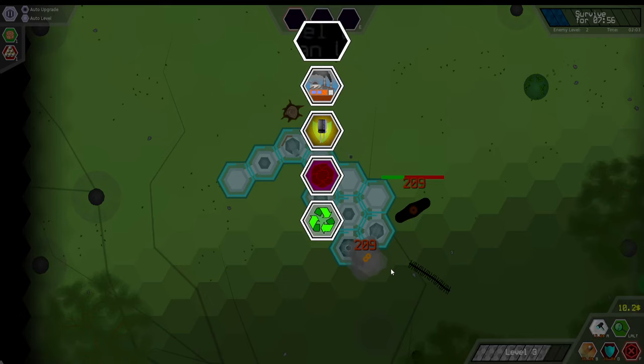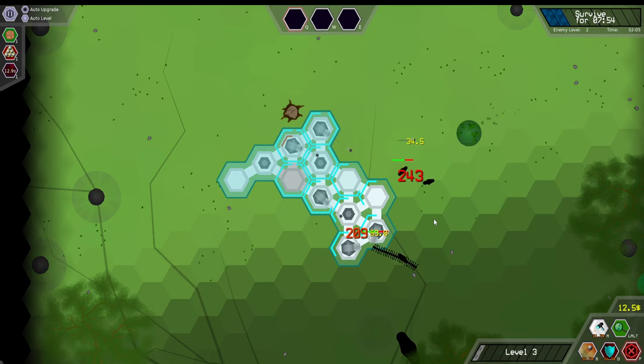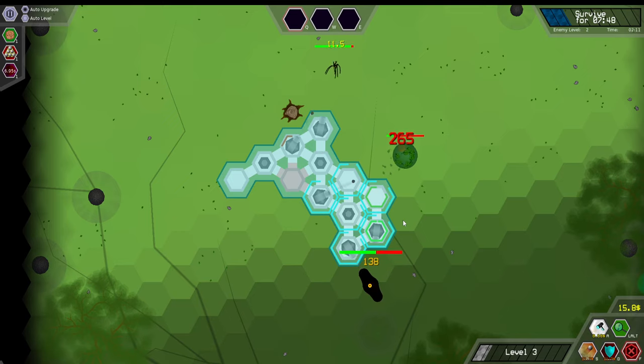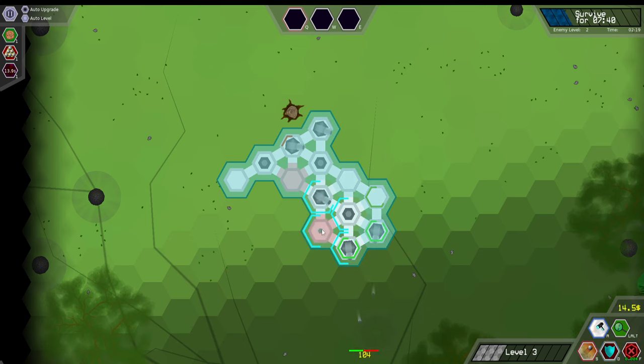I should probably build some defenses. The auto build thing — yeah, honestly I'm going to go for auto build. Big explosion. We may need some more defense or some barrier guys. I don't fully remember what they're called, but we're going to put that guy there.